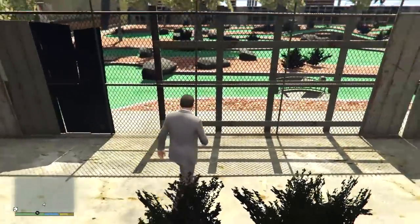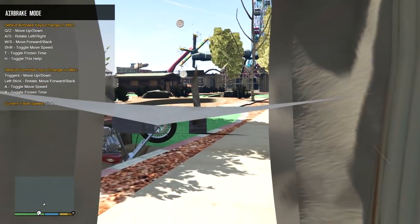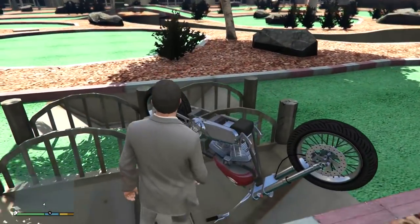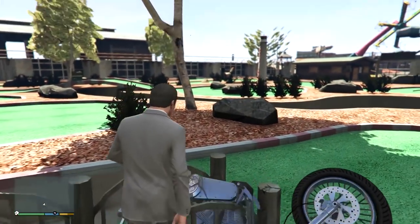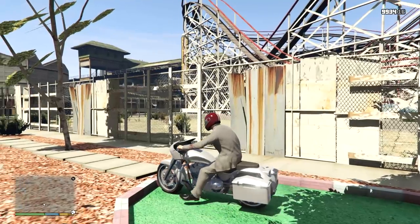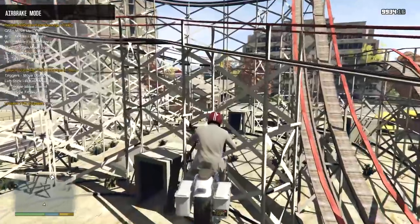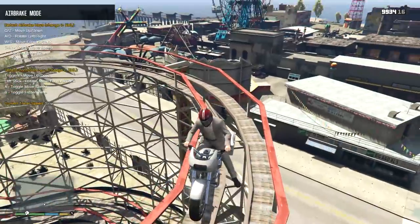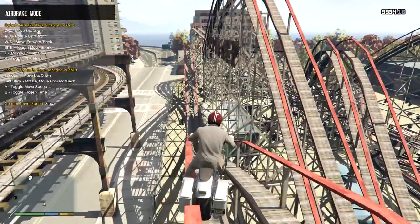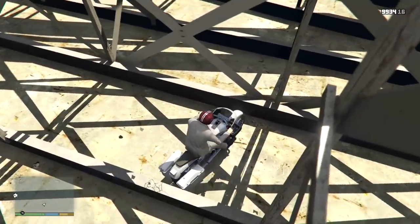That's just reminding me of the swing set from GTA 4. Imagine when the full map is ported — if we even get the working swing set, that would be amazing, because that was supposed to be a bug but became a feature. Now I can't even get on it. Let me go over here — where's the start of the roller coaster? I've just noticed there's no track on any of it, only the bit on the outside, so we definitely can't ride it because we just fall through the middle.